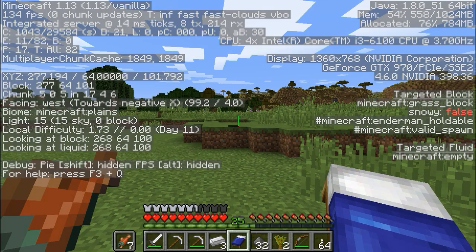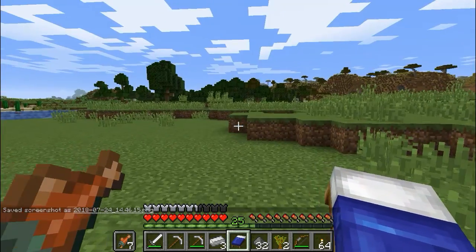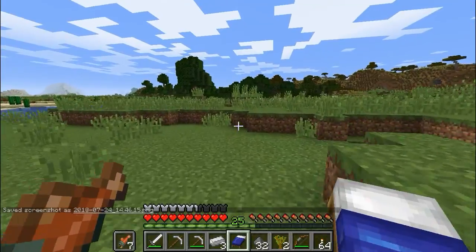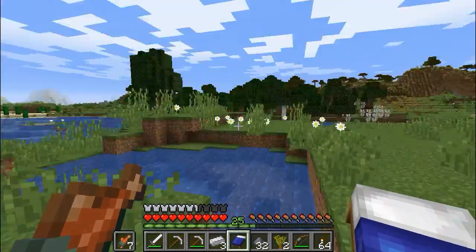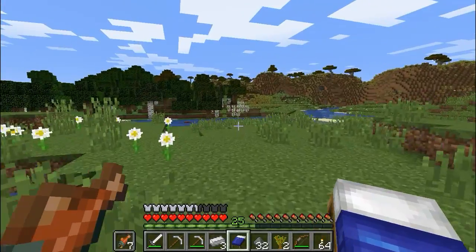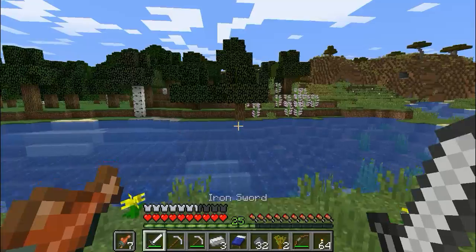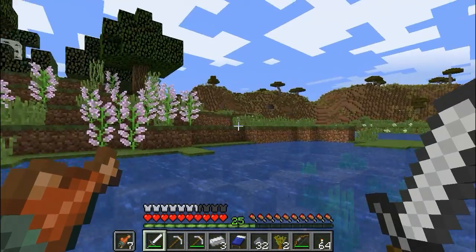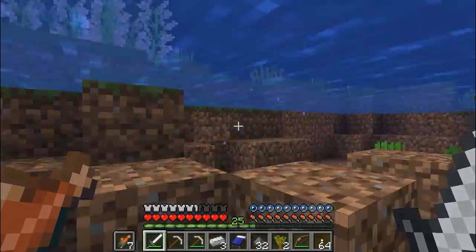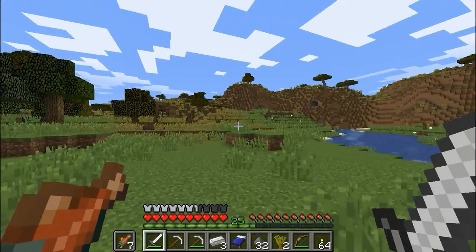Take the wheat, every little bit helps. I said we should go west, which is this direction. Let's take a screenshot of our coordinates so we know where the original home base was, and now we'll go this way. Hopefully we can find somewhere suitable to hang out and start building.